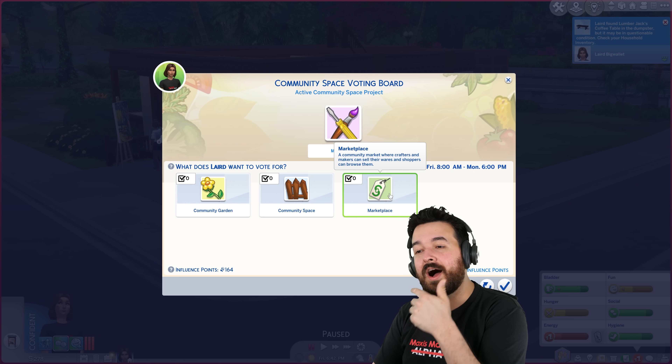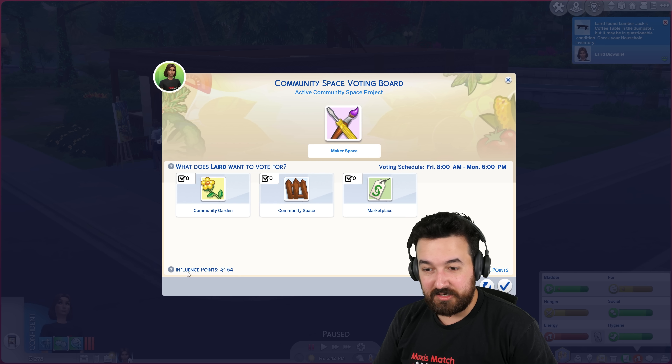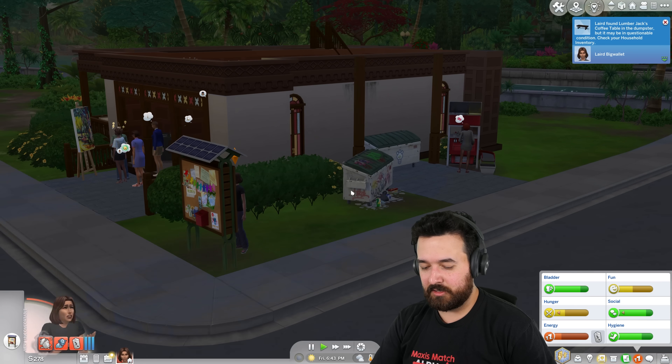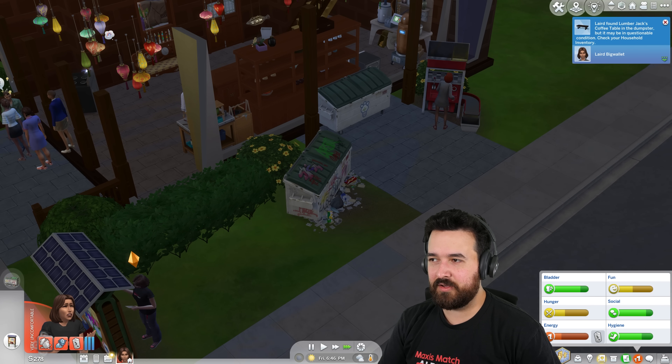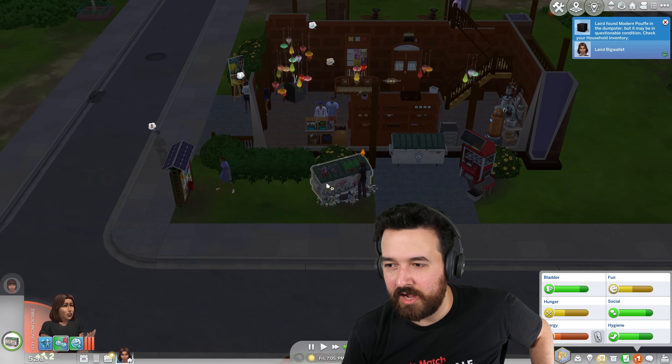We've got a few different options for this lot. I found a burnt table. We can do a community garden, community space, or the marketplace — yeah, that could be good. I have a whole bunch of influence points from growing up and I don't think NPC sims vote on this. Only three votes. Well, marketplace — to be fair makerspace is pretty useful for me right now, but I feel like a marketplace would be fun because then we could come here and do our food stall here as well.